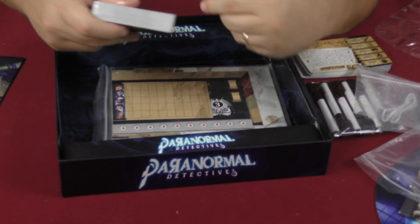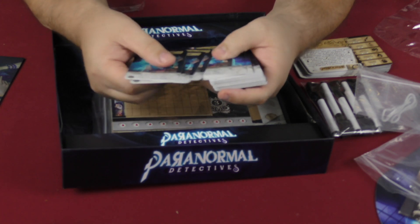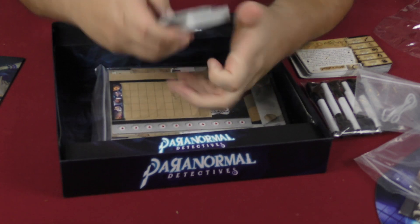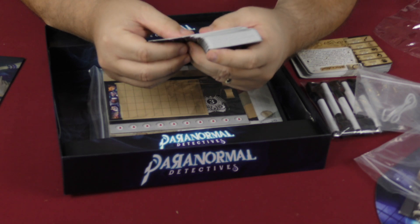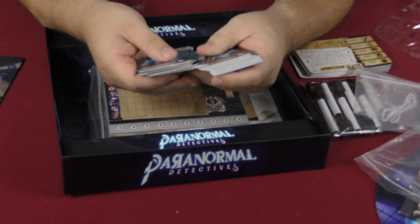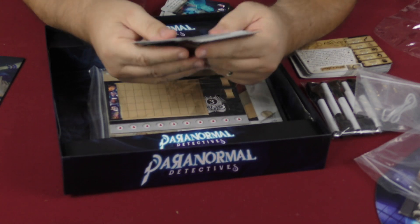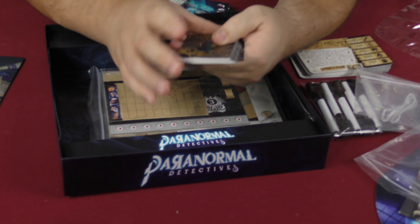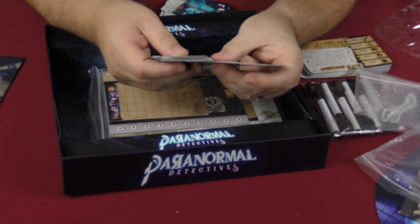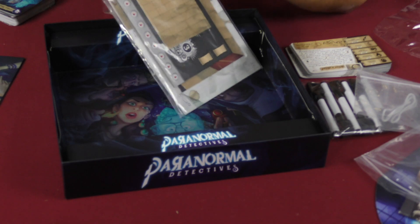These must be the interaction cards referenced in the rulebook. There's 'Ghostly Touch,' 'Whisper of the Shadows,' and it looks like each set may be for different characters — interesting. And there's one called 'The Fool.' These are like tarot card-style items, I think that's what these are.